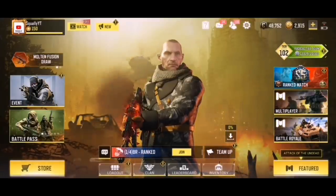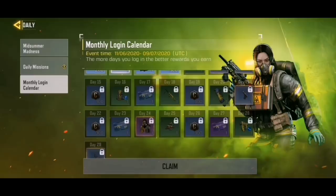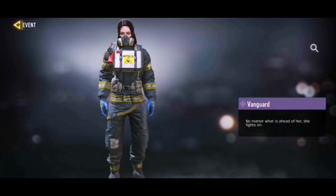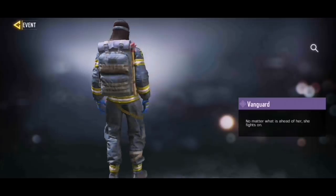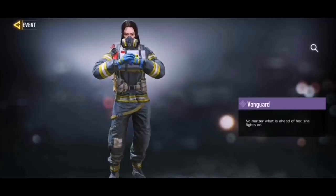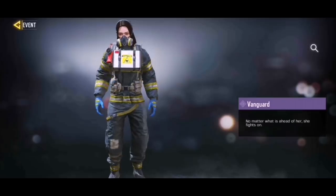Moving on to what is my favorite free skin of Season 7 — the Vanguard skin. I am so hyped for this skin. It's super easy to get: all you need to do is log into the game for 24 days and you'll receive the Vanguard skin. I love the backpack, there's an axe on the side, the mask is super cool, and her hair even moves. It's an epic skin and a huge improvement over the previous season's Nomad Druid.